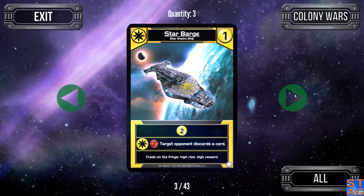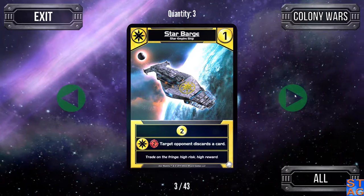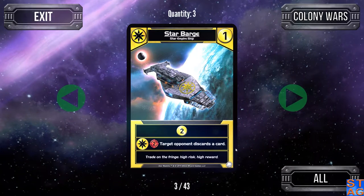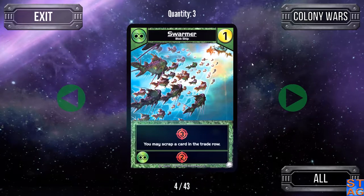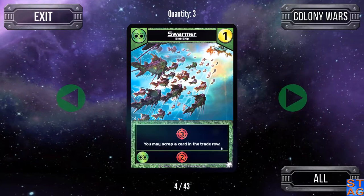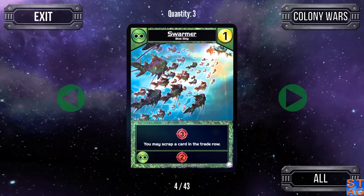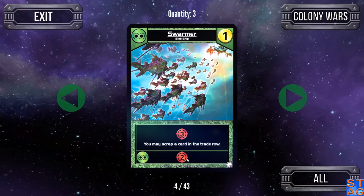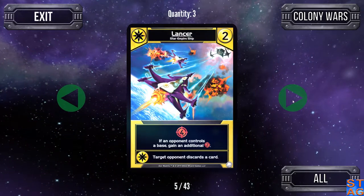The Star Barge has two attack, and target opponent discards a card. If you somehow manage to get all three in your deck and they come out at the same time, you get six trade, six attack, and your opponent is pretty much hosed for their next turn. The Swarmer is a Blob ship — also three of them in the deck. Three attack, you may scrap a card in the trade row. They look like fish. You get two extra attack on the ally ability, so if you get a couple of these out together, that's ten attack and scrapping a couple cards out of the trade row.